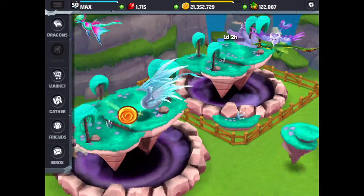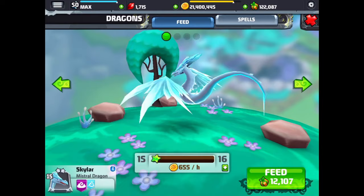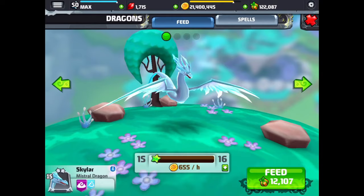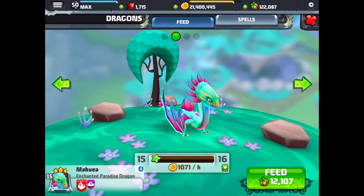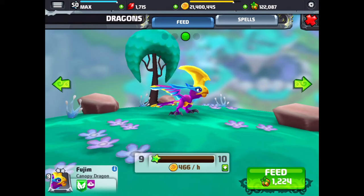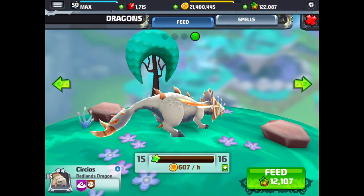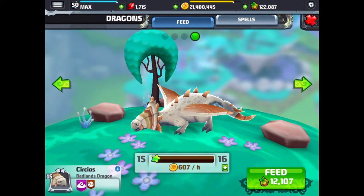We're going to go over to another air habitat to check out a couple more air dragons. This is the mistral dragon — this looks like another dragon that doesn't land, always up in the air flying about. Big beautiful wings on this dragon, which I don't think appear until level 15. And this is the badlands dragon — with a big brutal looking tail and sort of a triceratops type head. Great looking dragon.